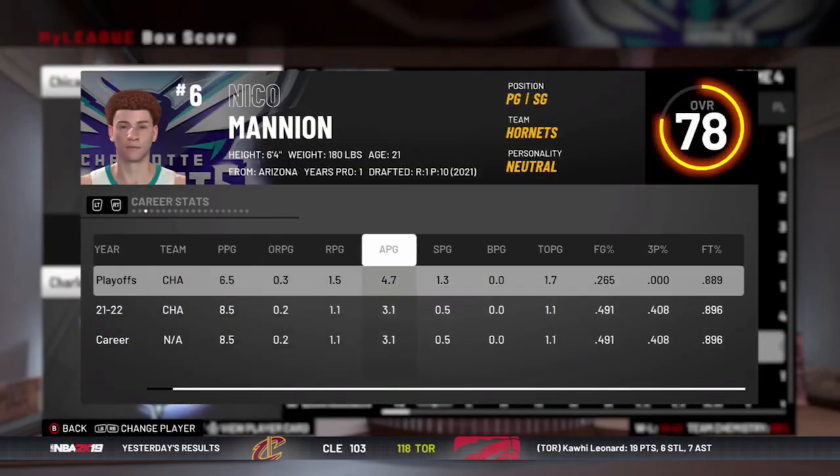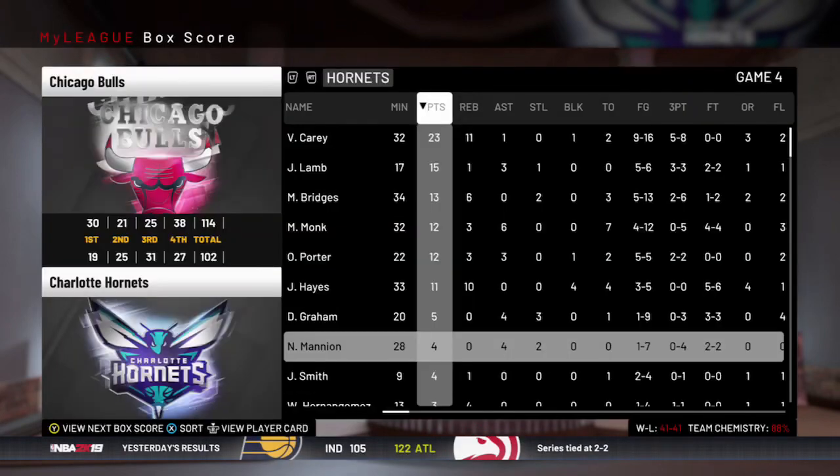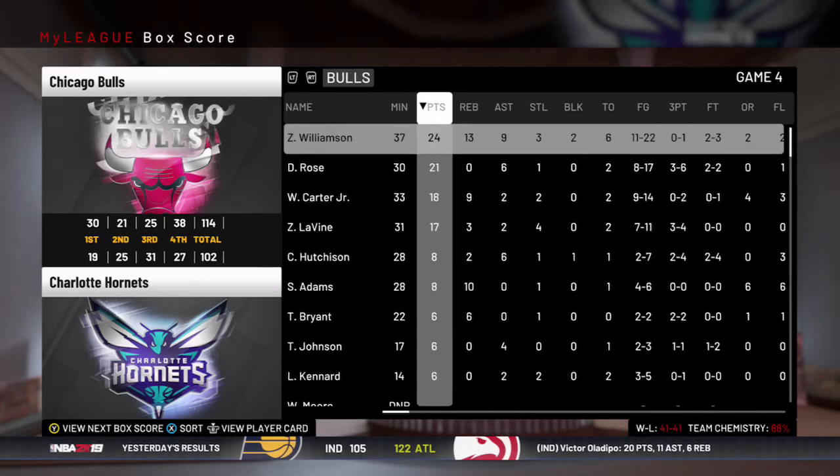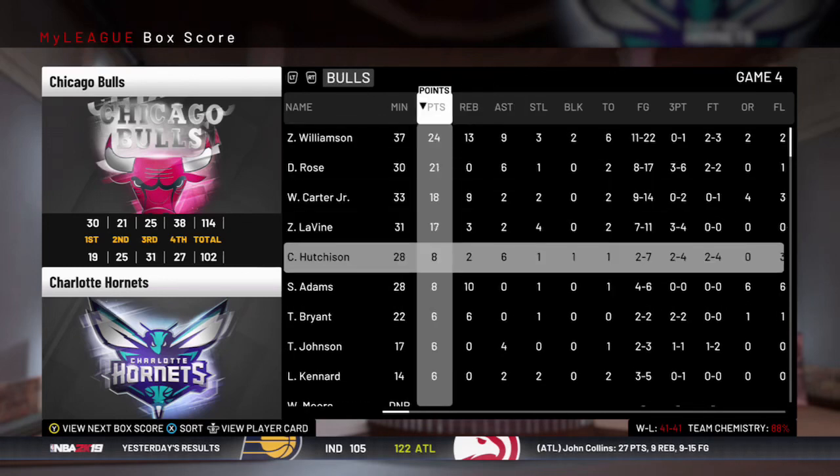Nico was not good at all — he shot absolutely terribly. He shot 0-for-7 in that game as well. They had Zion — I mean, this is a very good team.